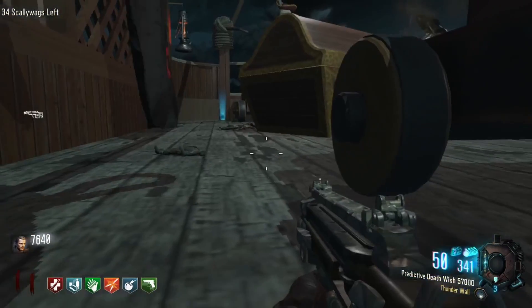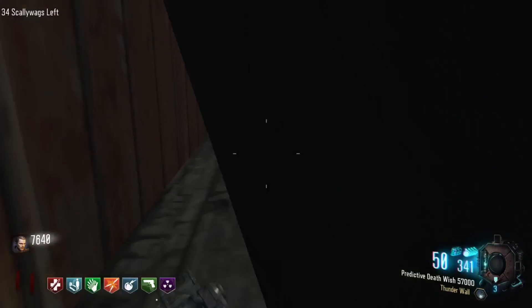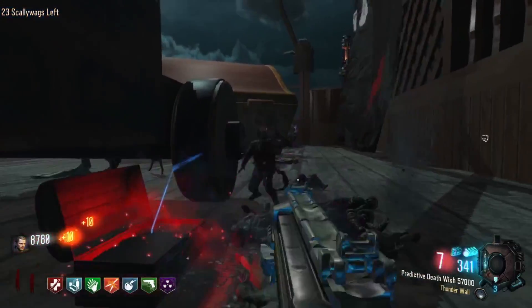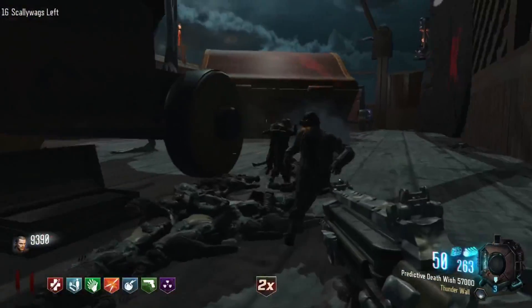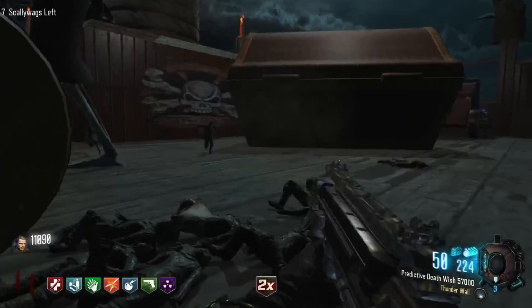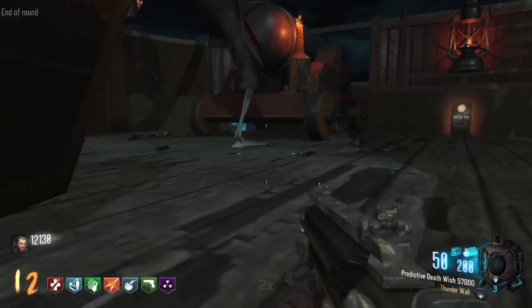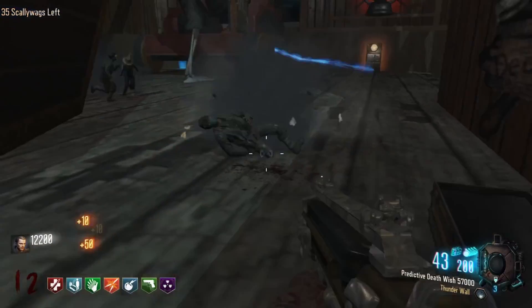Let me try to get one from the Wonder Fizz one more time. Oh, is that PhD? I think I got PhD — yeah, got PhD! So we should be good using the pistols here. Let's back up to this corner and start killing these guys as they come in. Double points — reload. I don't want to get to the beams because I don't have another weapon. We need another box right here. Thunderwall is probably the best thing to have on this gun.